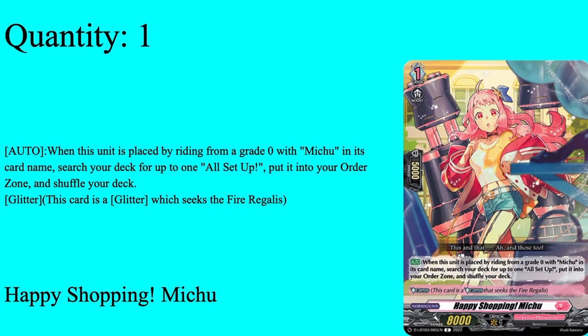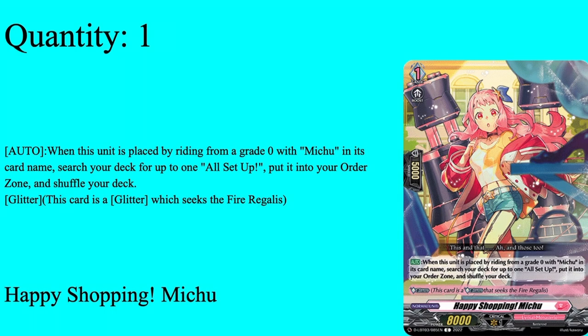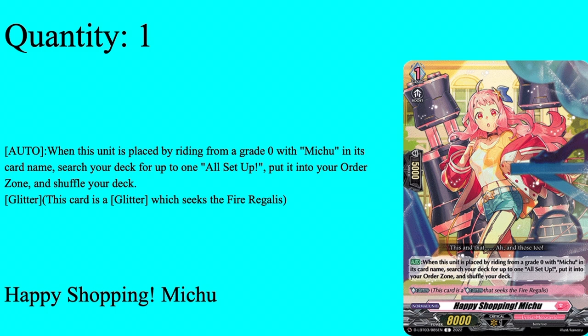Last Grade 1: 1 in the ride deck and 1 in the main deck — Happy Shopping Michu. Grade 1 boost, 5k shield, aka base. Auto: when placed by riding from a Grade 0 with Michu in its card name, search your deck for up to 1 All Set Up, put it in the order zone and shuffle your deck. Being able to search All Set Up and auto-put it into your order zone is solid — if you have a second one in your hand you can just play that too. She combos well with Rafiki to get you All Set Up. Very nice Grade 1, 1 of in the ride deck and 1 in the main deck.